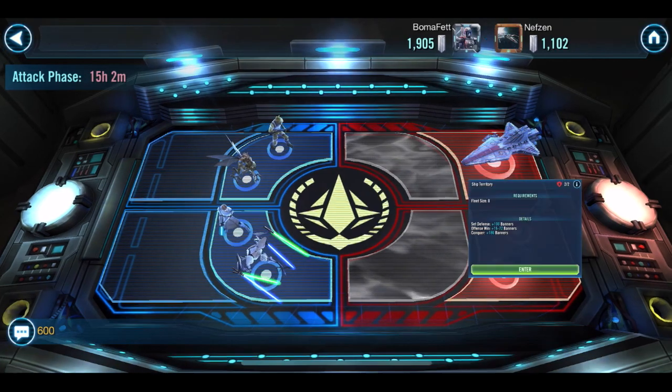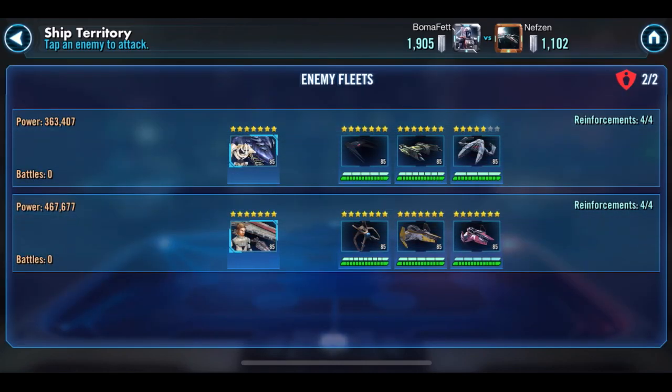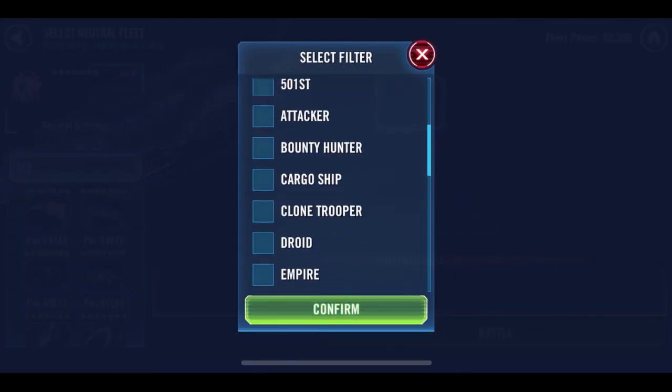Now on to the fleet zone. We've got Malevolence and Negotiator. But look at that Malevolence fleet — that is a weird Malevolence fleet, and I didn't realize it at the time, so I kind of made a tactical error. I thought I don't like doing mirror matches, so I'll do my Malevolence against his Negotiator and my Negotiator against his Malevolence.